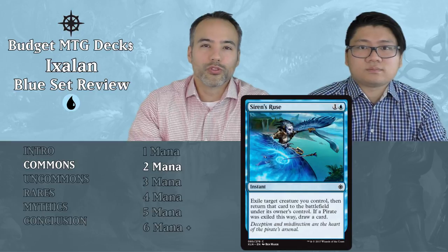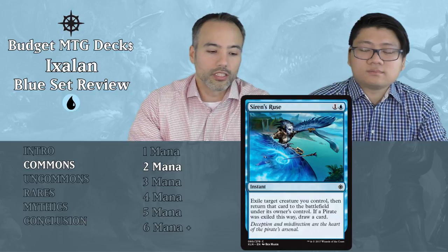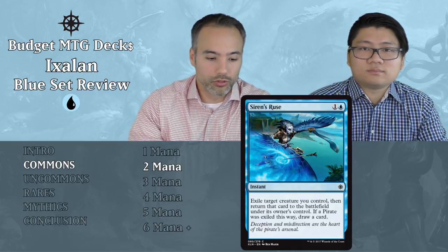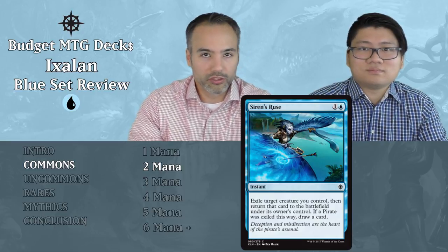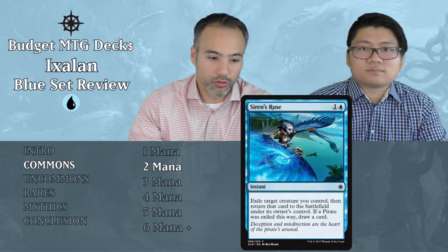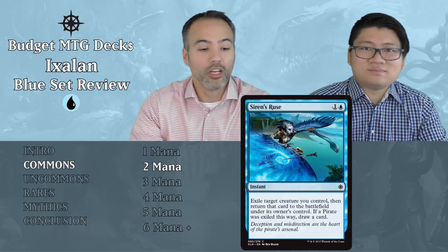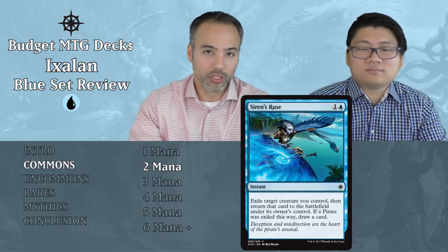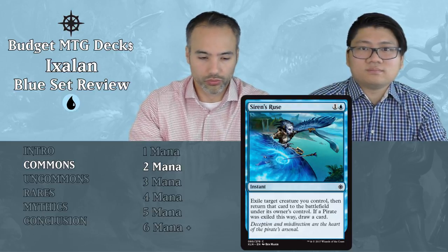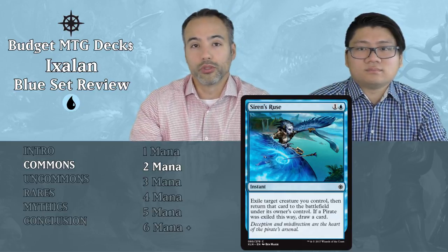Siren's Ruse for one and a blue — a two-mana instant. We exile a creature we control and return it to the battlefield under its owner's control. If a pirate was exiled this way, we draw a card. Essentially we're flickering one of our things to protect it, and if it's a pirate, we draw a card. But this protection costs two mana, which is too expensive. Additionally, it won't help you win any combat. The situational pirate clause has a small chance of being relevant. Just put it aside — it's not going to help you.